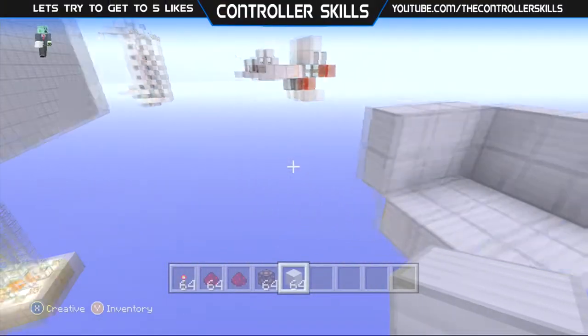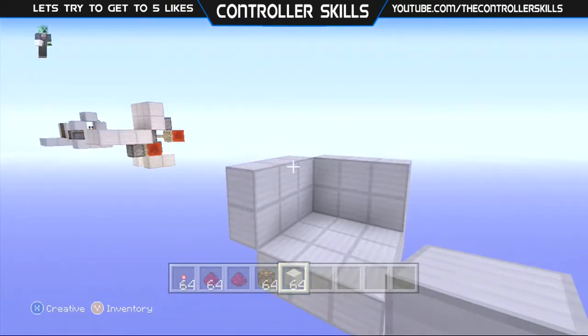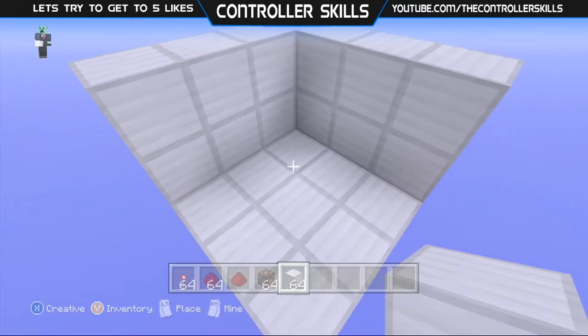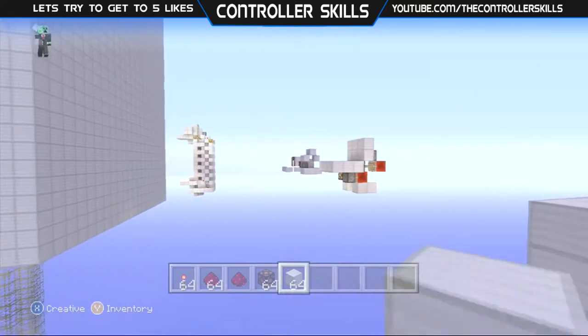A few videos ago, I had a request to do a hidden lever because I did a hidden entrance and just put a lever next to it to show an input. But to make this even more hidden, I have decided to make four different hidden inputs.